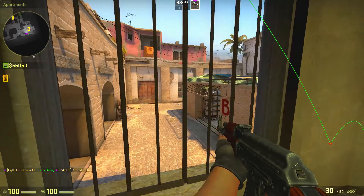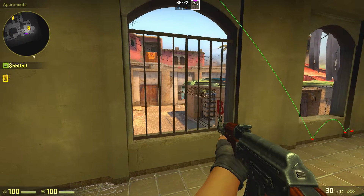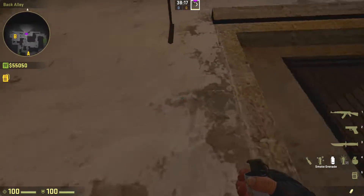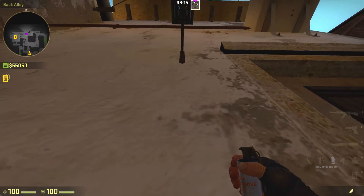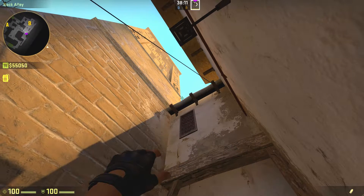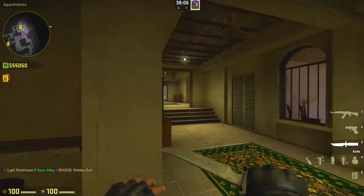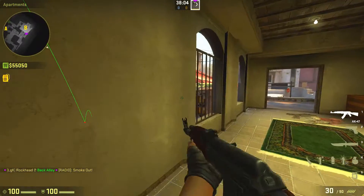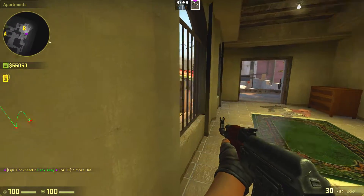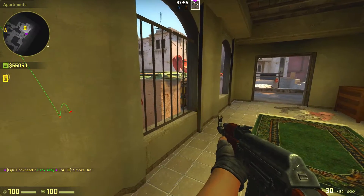That's basically one of the two smokes I usually like. The last smoke I'm going to show you on B-site is for window — usually in case of AWPers peeking you from window. Go under this lamp, aim right on the open, and smoke. With the bench smoke, the cat smoke, and that window smoke combined, you'll be able to take site a lot more easily, especially when you have your entry fragger pre-firing.